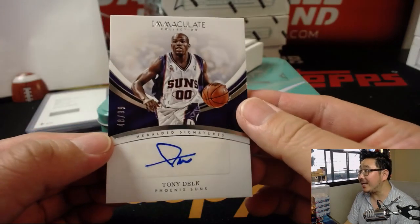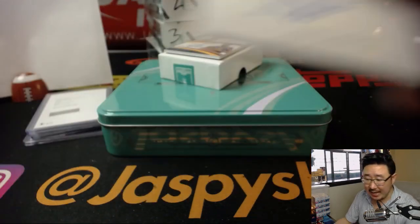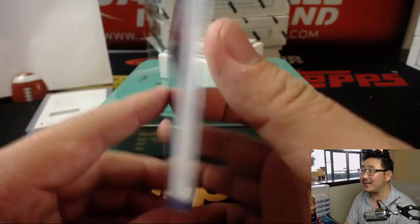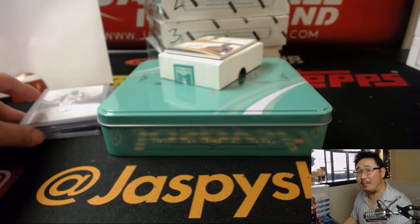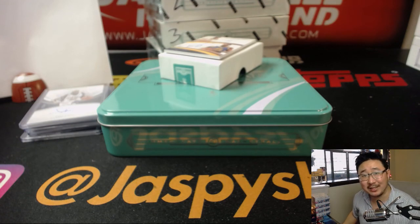48 out of 99 — Tony Delk, Heralded Signatures, 48. So that's number eight, goes to Senyin with that one. Could the old Sonics team beat the Warriors? Probably, right? Shawn Kemp would be all over those guys. Speaking of the Warriors — dual autographed Steph Curry, Kevin Durant. I guess the Warriors are winning tonight.